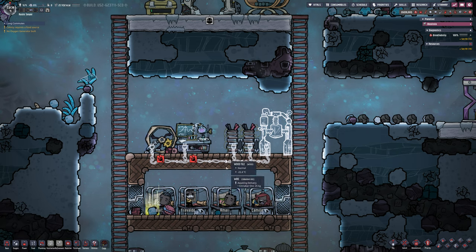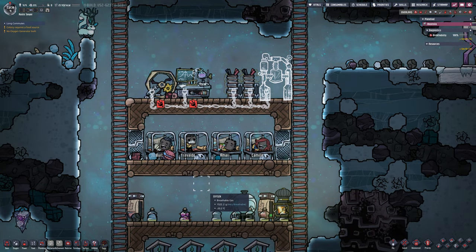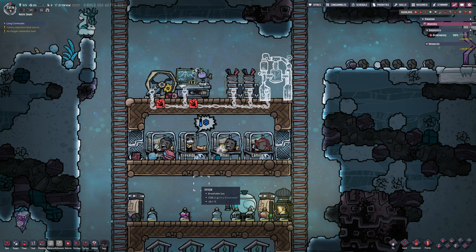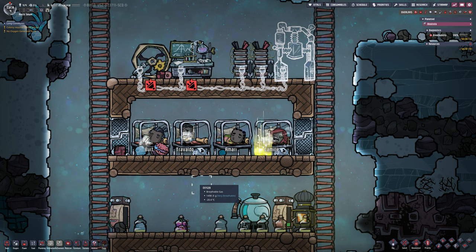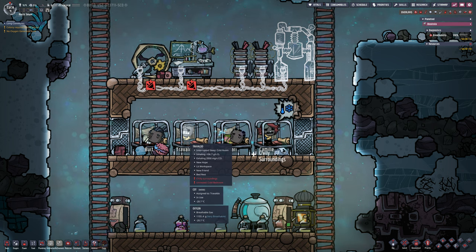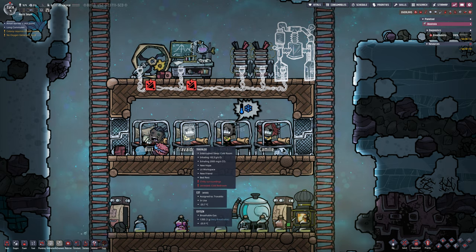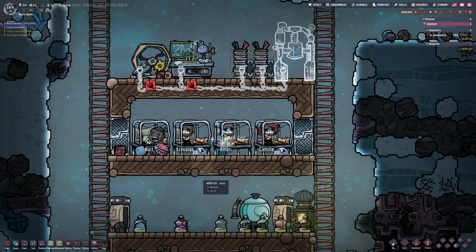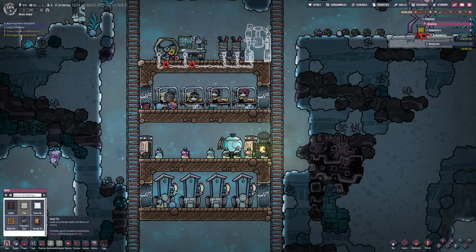We are relying on oxalite, which dissipates very quickly. That means I'll have to be careful about how many duplicants I accept. At the minute we have four; I'll probably go to five and leave it there until we have some stability.